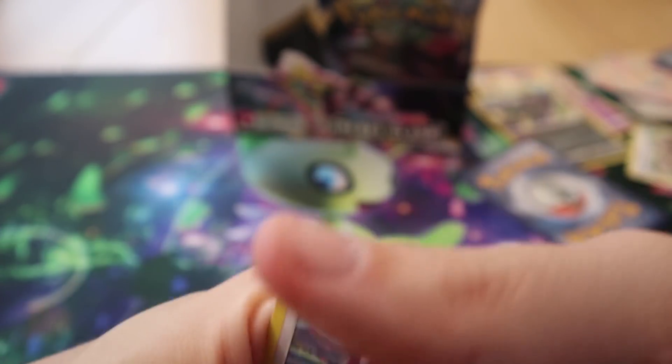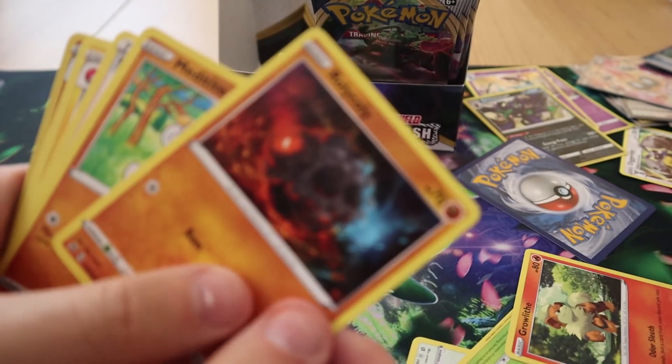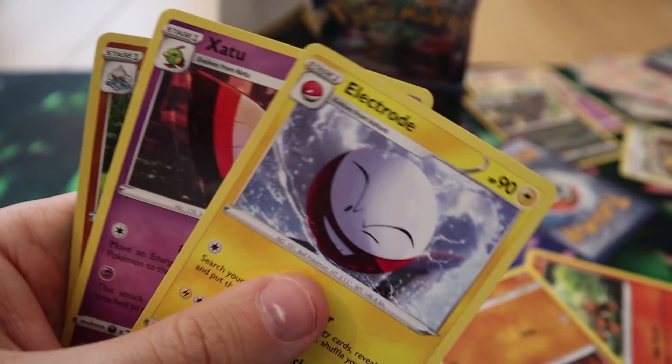Pack twenty-four: we have a Stufful, a Lotad, a Growlithe, a Rolycoly, a Meditite, a Skylarr, an Electrode, a Zarude, a Reverse Medicham, and a Scizor.